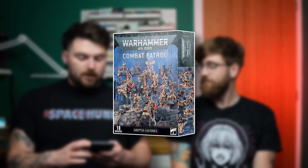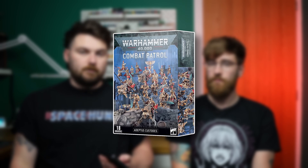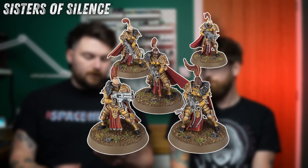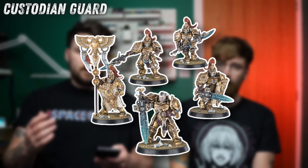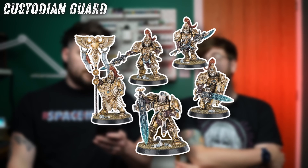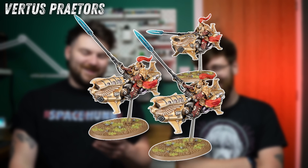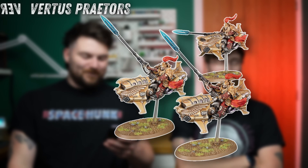Custodes — both of these are the best Combat Patrols to date in my opinion. The old one came with ten Sisters of Silence, five Custodian Guard, and three Vertus Praetors jet bikes. You could max out on characters. It was a smash — great value, considering you get a Shield Captain on foot and a Shield Captain on a jet bike in the same box.